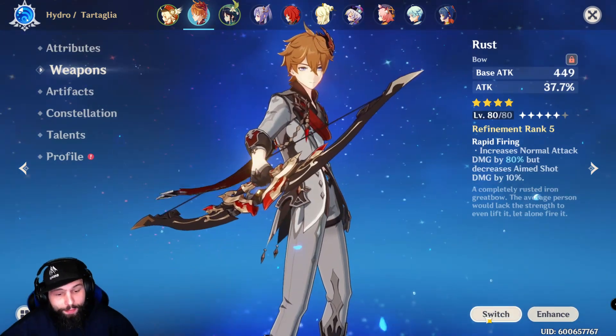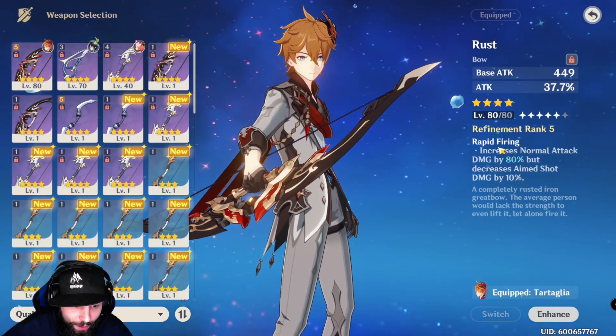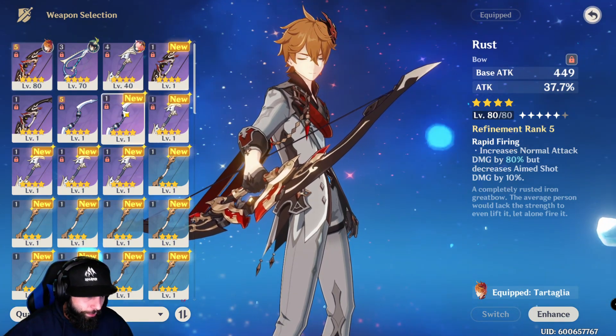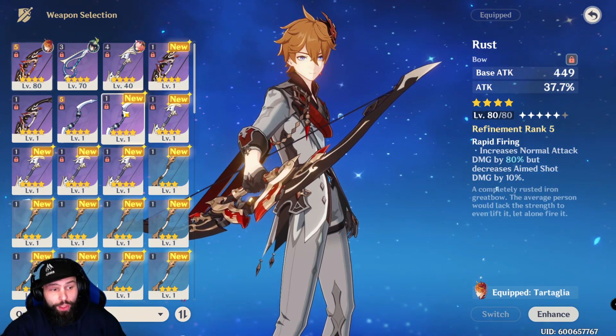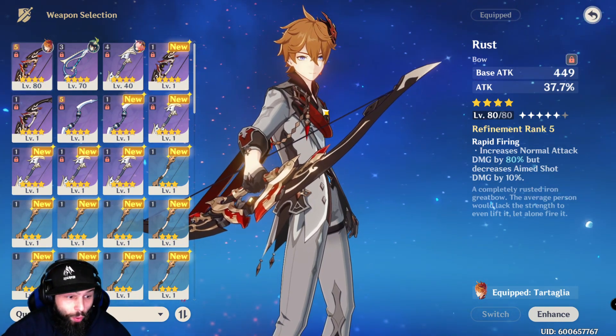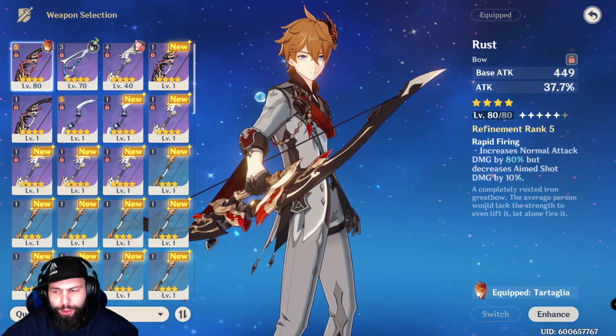I don't have any legendary weapons for him — I'm using the Rank 5 Rust, which I think is a very good option. The Skyward Harp is a legendary weapon with base stat crit rate, 20% crit damage at Rank 1, and on hit it has a chance to deal 125% physical damage in an AoE.